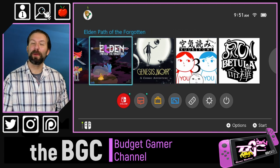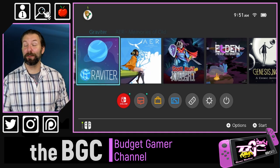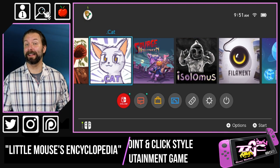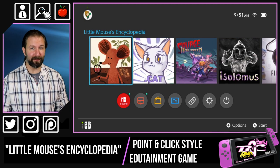Welcome back to the Budget Gamer Channel, where we bring you critical and in-depth reviews of just about every indie game we can get our hands on, and today we're going to be taking a look at Little Mouse's Encyclopedia for the Nintendo Switch.